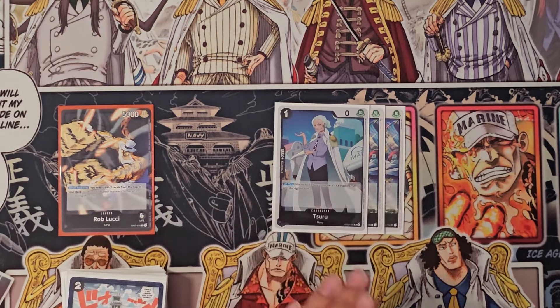One character making a comeback in this format is Issho. It's never really been meta, but in this format it has a place because — except for Red/Purple Law — the other decks are slower and more controlling. So you do actually have a turn to play him, disrupt your opponent's hand, and then the following turn give minus three to everything.